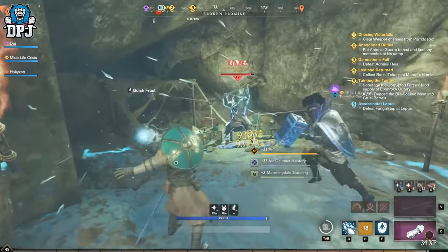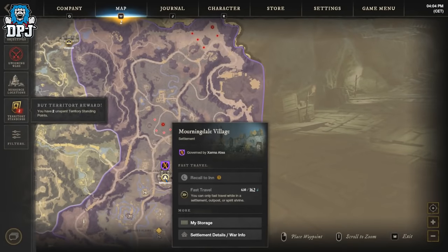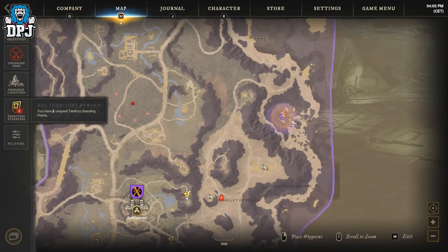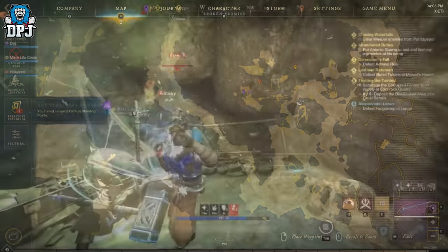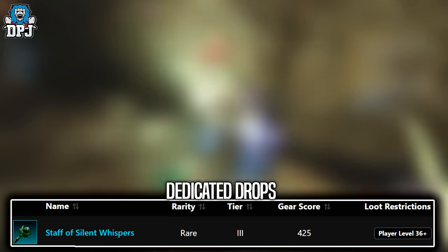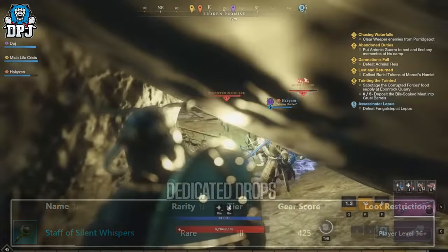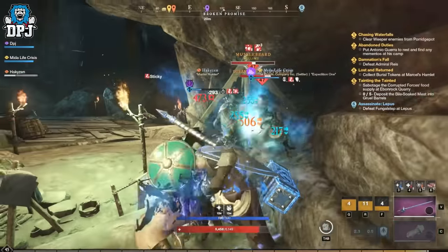Next up we have Musclebeard. You can find this guy here on the map. He spawns in at every minute and his dedicated loot you can see on screen now. He is one of the harder enemies featured today, but that's only because of the couple of enemies that spawn around him — he himself isn't much of a pain.